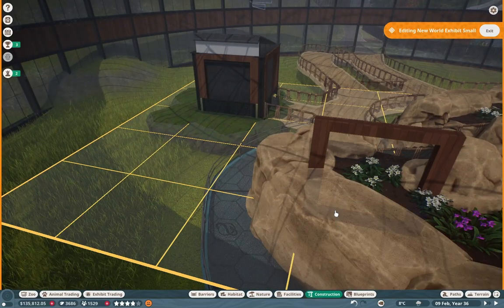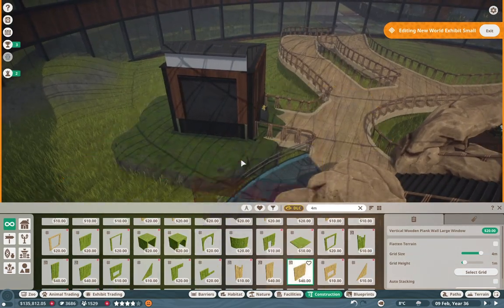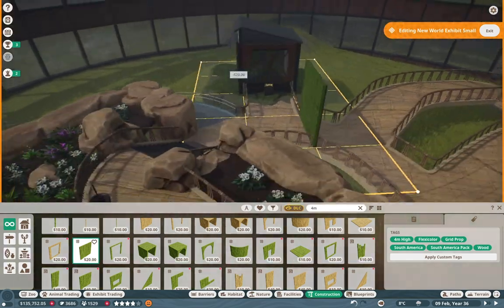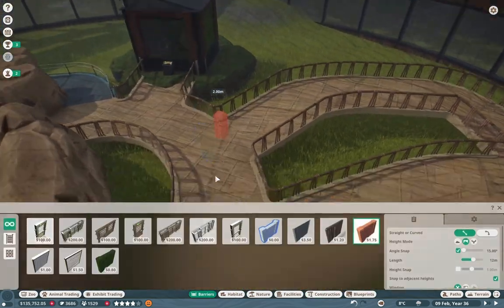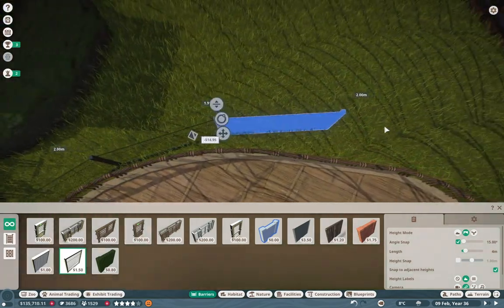Here I am just dressing up the little Amazonian centipede exhibit a little bit more, just making sure it looks nice in here. I do use some green bamboo — I think it looks really cool in the end, just mixing that bamboo with the new world style. It looks really good actually.